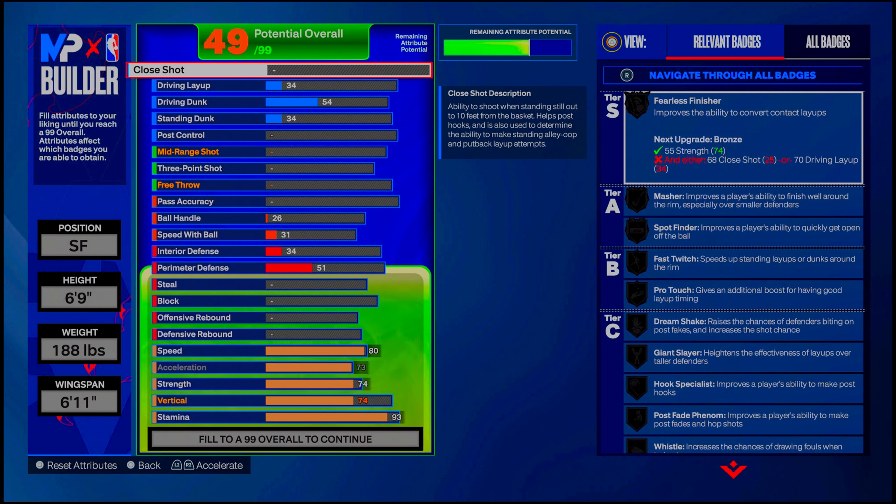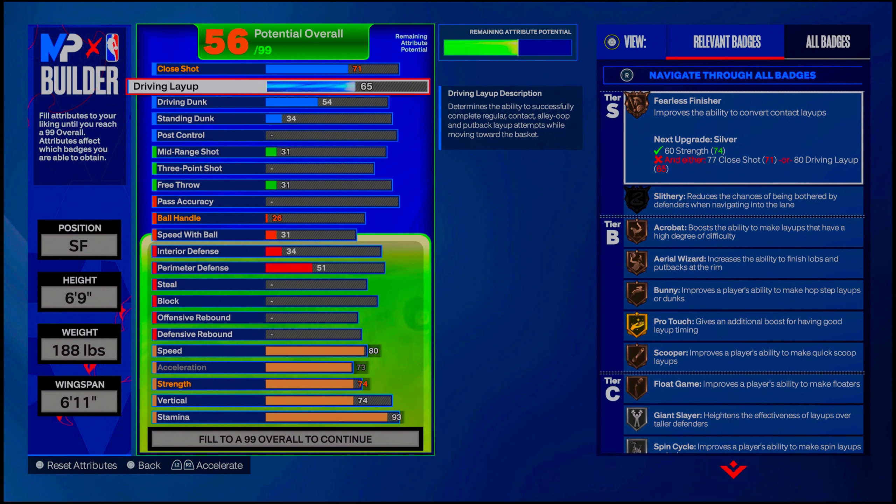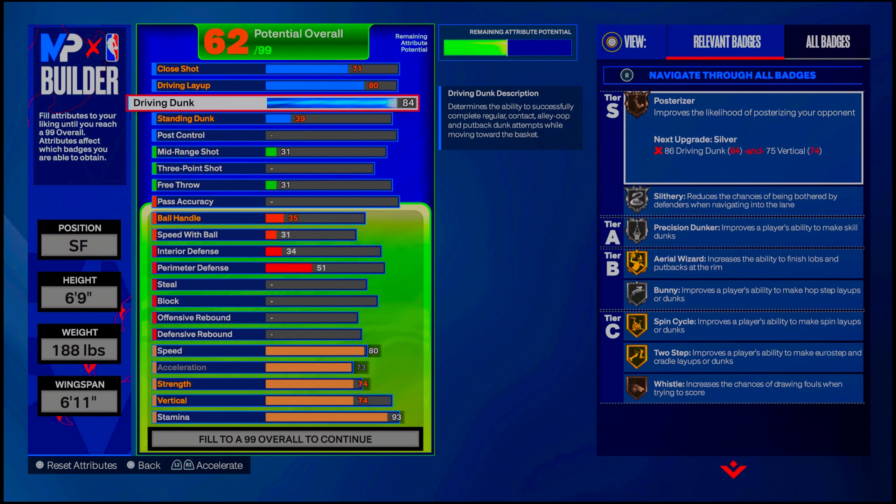Now let's get into finishing because that's what makes everything pop badge-wise. Go to a 71 on close shot so we can have bronze fast twitch. Go to an 80 on driving layup — at 80 you unlock my favorite layup package, the Jimmy Butler layup package. We get slithery and fearless finisher on silver at 80. Go up to an 84 on driving dunk to get the LeBron James dunk package — still the best main dunk package in the game. It also has a quick drop animation inside that package.